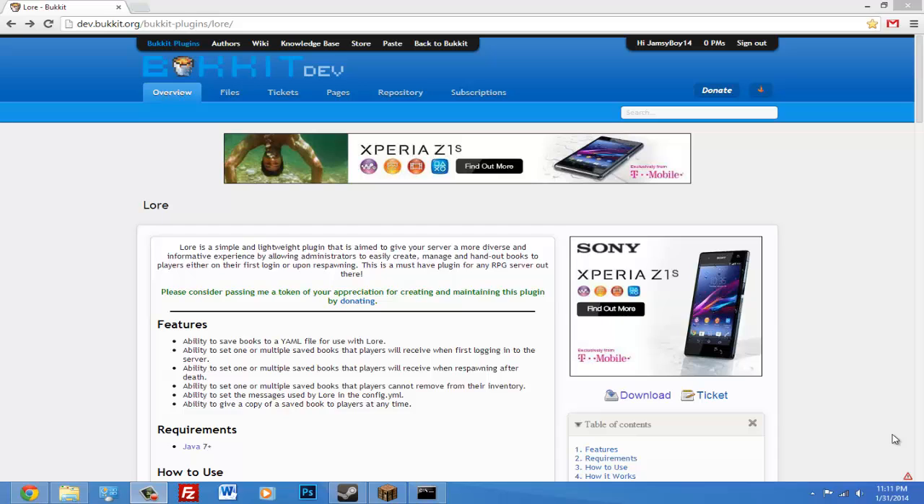So if you're tired of saying the rules thousands of times to your players, you can have a book that makes the players read it as soon as they join the server. It's a pretty cool plugin.